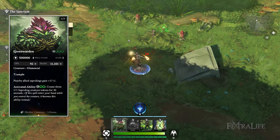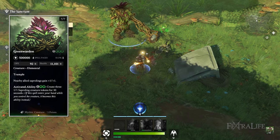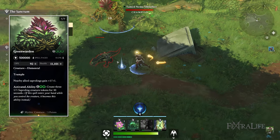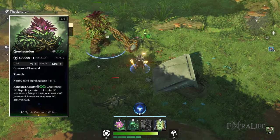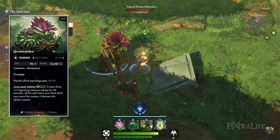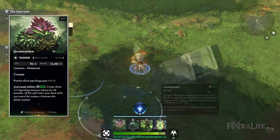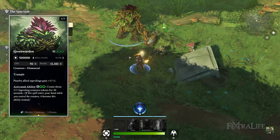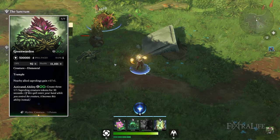Green Warden is a 12-mana creature requiring full mana to cast. It has insane amounts of health and gives all Saprolings plus one plus one — great synergy with spells that summon Saprolings, especially with the ability that makes it spawn Saprolings when it takes damage. It also has an activated ability allowing you to create three 1-1 Saproling tokens, so drawing it again while it's already on the battlefield lets you instantly create more.